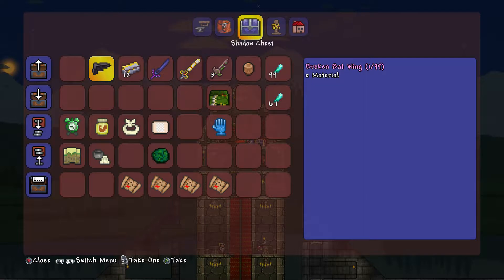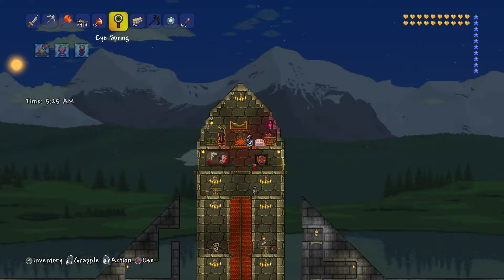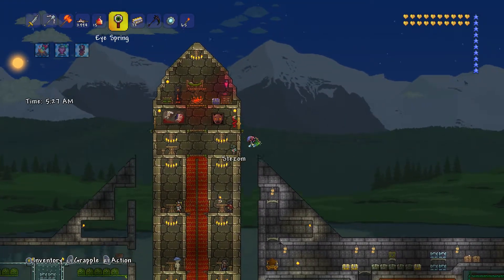I got a broken batwing, which is only used for the batwings, and they aren't even as good as what I already have, so that's essentially useless. I did, however, end up with more hallowed bars because I killed the Destroyer a few more times.